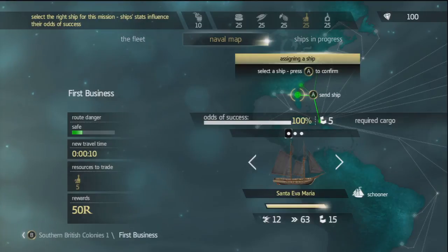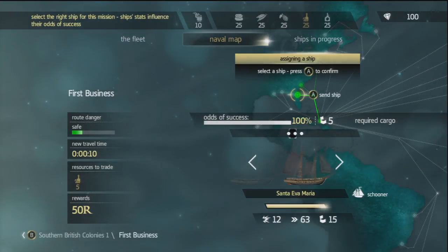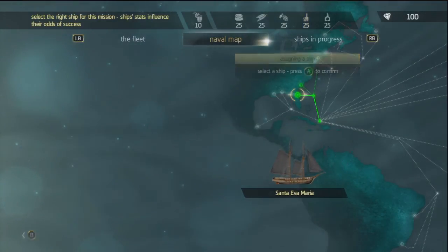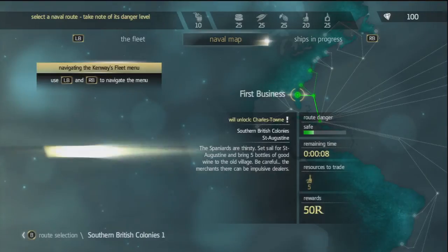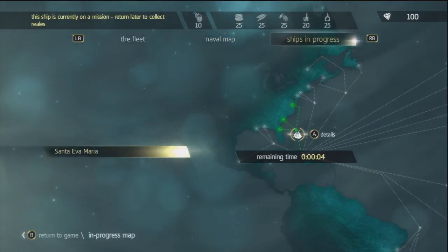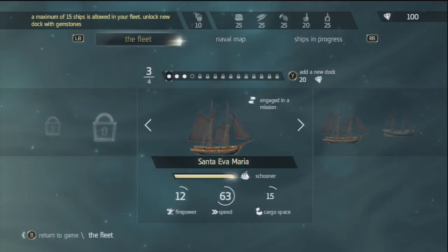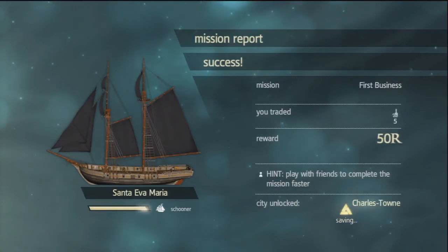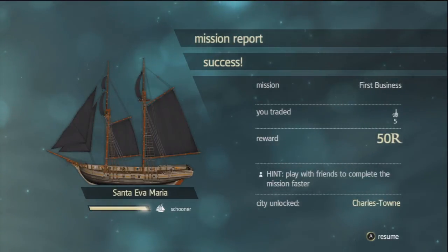Select a mission. Santa Eve Maria — what the fuck is that? Odds of success: 100%. I've got a bunch of fleet. I don't even know who the hell this is. Ship departed. Let's navigate to the menu. There you go — mission success! That was easy. Hint: play with friends to complete the mission faster.